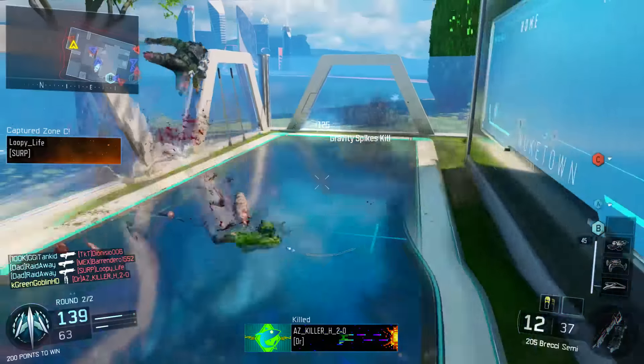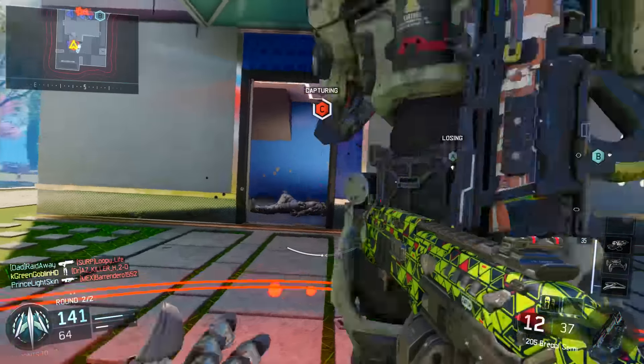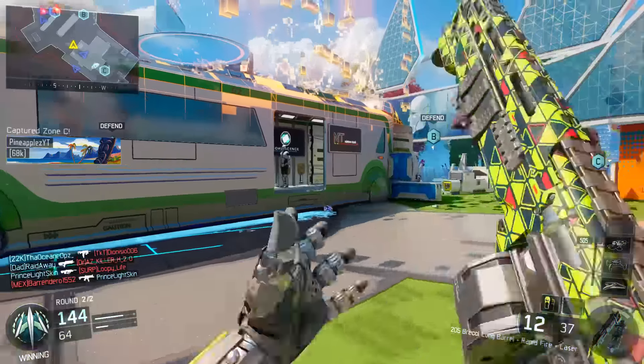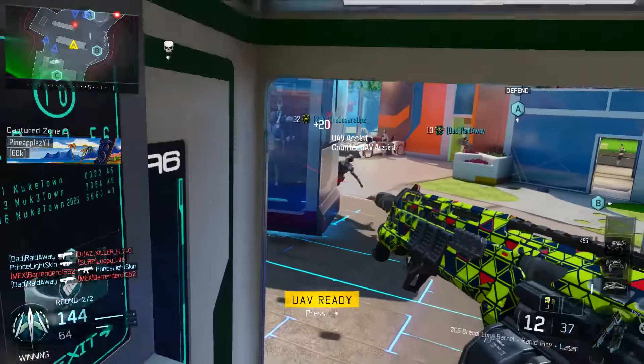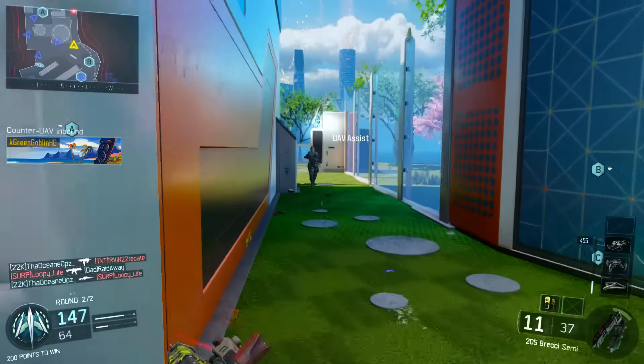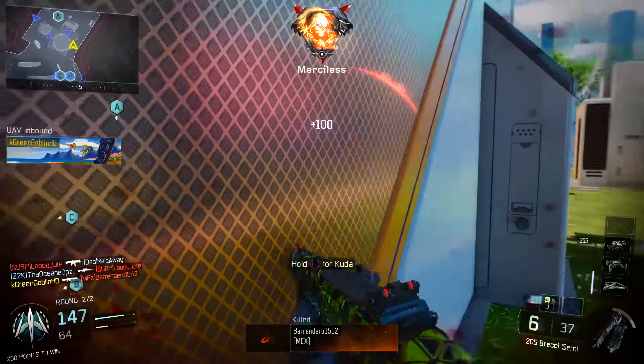Hopefully you guys will be some of the first to know it. But if someone has made a video on this, I apologize because I have not seen it. Basically, what this is — this tip is basically a movement tip in Black Ops 3 that not many people know. Some people like to call it the G-slide. It's basically a way to move across the map to dodge gunfights.